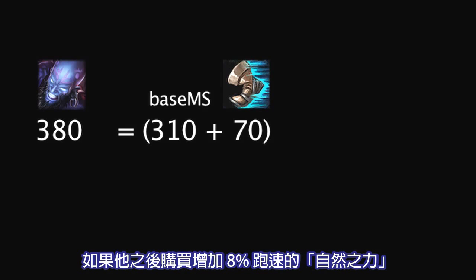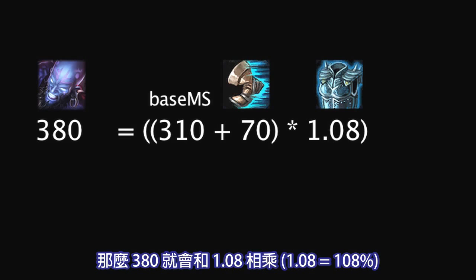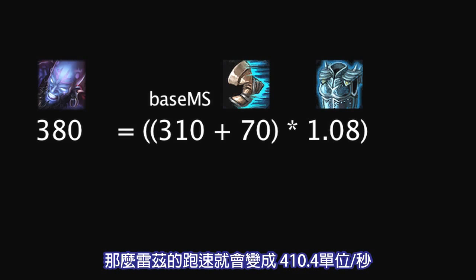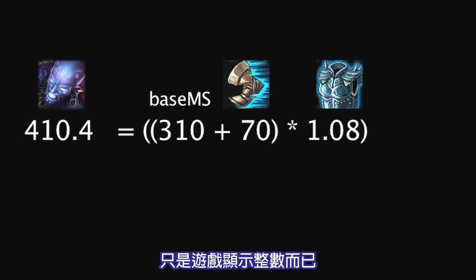If he then buys a Force of Nature, which grants an 8% movement speed bonus, the value of 380 will be multiplied by 1.08. This means Rise's movement speed will equal 410.4 units per second. Keep in mind that the 0.4 movement speed is still taken into account by the game's internal logic, even if the displayed value is an integer.